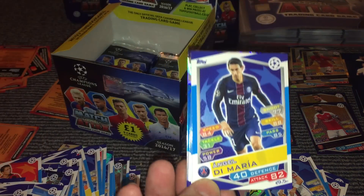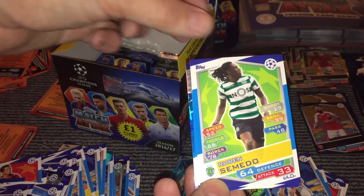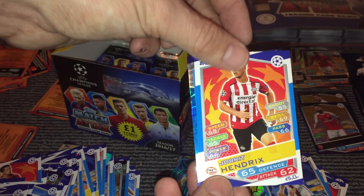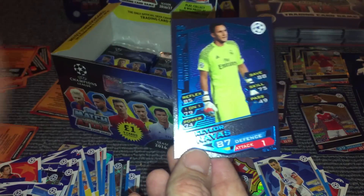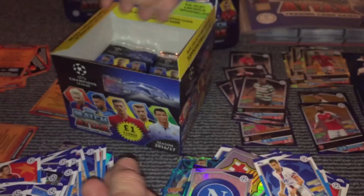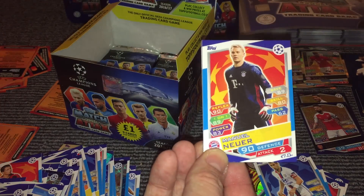And then Di Maria, Papadopoulos, Semedo, Cools, Patel, Hendricks, Gamero, and a Suarez Goal King with 89 attack. And then we have the Real Madrid goalie Navas again as one of the winners, so that puts us up to 10 Real Madrid cards, all of which are different. So with any luck we might be able to get a full set from the box — whether that's the intention I don't know, but we'll find out shortly.